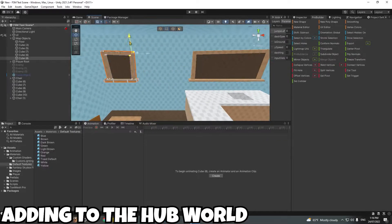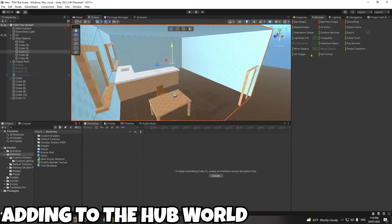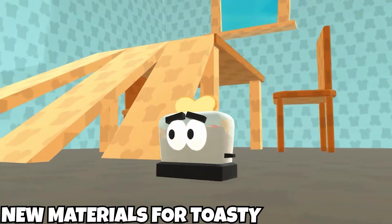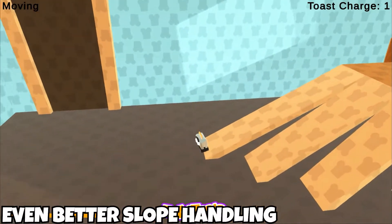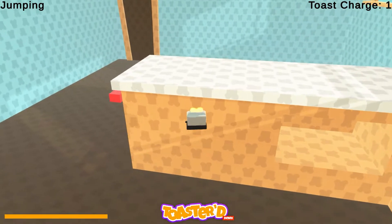Howdy everyone and welcome to another devlog. Since last video I've made a few changes, but in this video I'll be focusing on the player's new primary attack. It's far from complete, but I thought I might show it now and see how you guys respond. There'll be a few questions on screen at the end of the video, and if you could take the time to answer at least one of them in the comments it would be much appreciated.